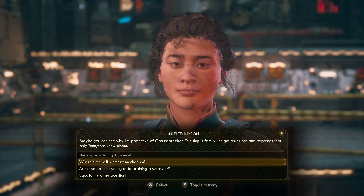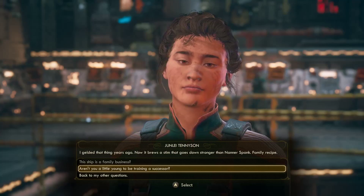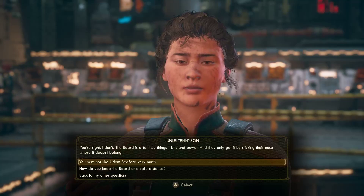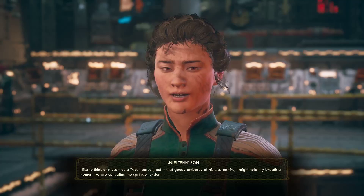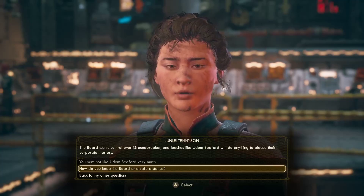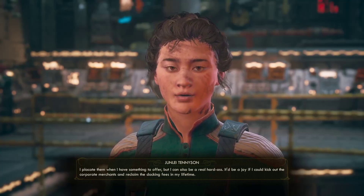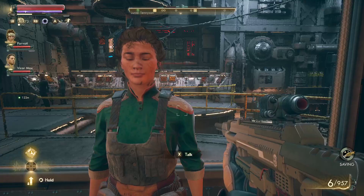It's got tinkerings and bypasses that only Tennisons know about. So where's the self-destruct mechanism? I hope that was a joke, Captain, I really do. I yelled at that thing years ago - now it bruises stim that goes down stronger than nan or spank. Family recipe. You've got my attention. You don't have faith in the board? You're right, I don't. The board is after two things - bits and power, and they only get it by sticking their nose where it doesn't belong. So you mustn't like Udom then. I like to think of myself as a nice person, but if that gaudy embassy of his was on fire, I might hold my breath a moment before activating the sprinkler system. The board wants control over Groundbreaker and leeches like Udom Bedford will do anything to please their corporate masters. How do you keep them at a safe distance? I placate them when I have something to offer, but I can also be a real hard ass. It'd be a joy if I could kick out the corporate merchants and reclaim the docking fees in my lifetime. Too much of Groundbreaker's income is flowing in the wrong direction. I'd like to see that change. You've got my attention.